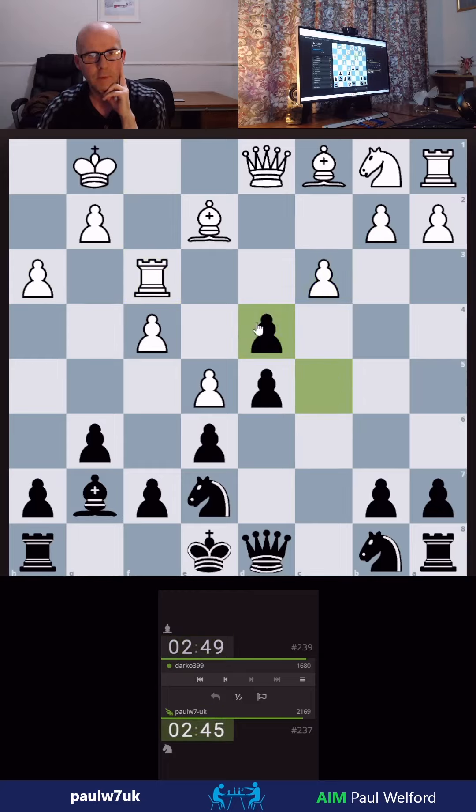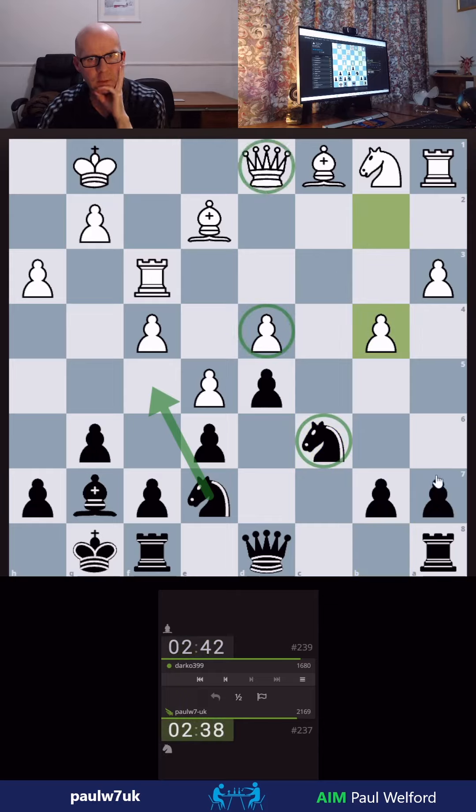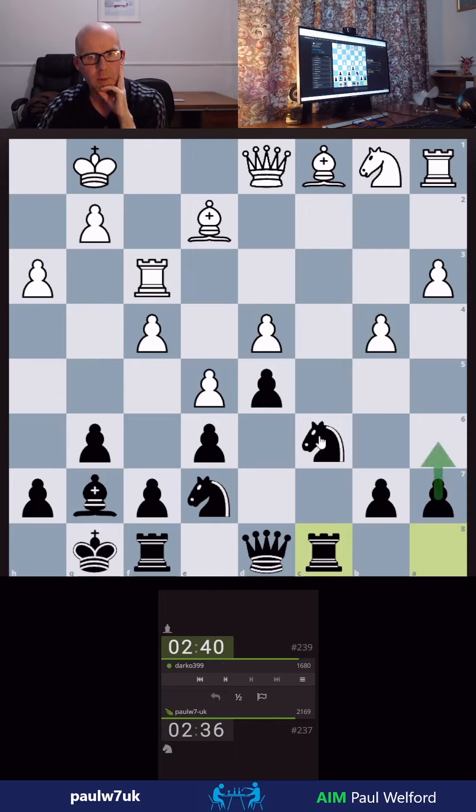We'll play c5. Let's castle. I can do either Knight here, put this one here maybe. I'm going to go here and maybe here. So now there's only one attack on it. I'm going to develop the Rook first rather than push the Pawn. If he pushes, I'll probably go here. So he defends it.